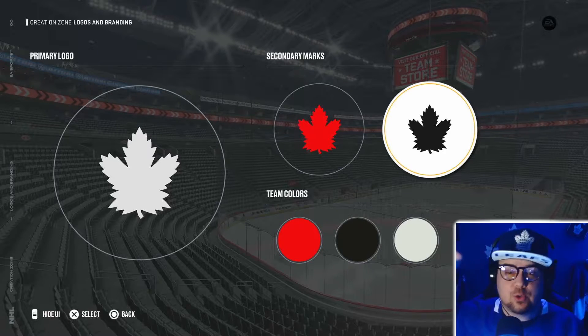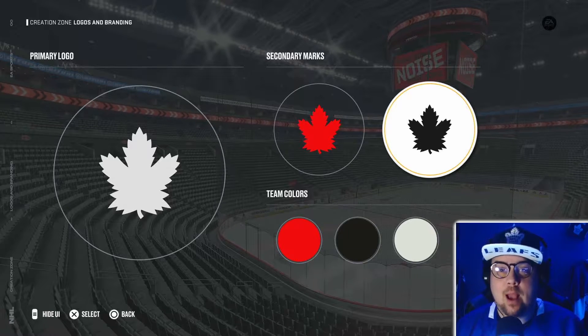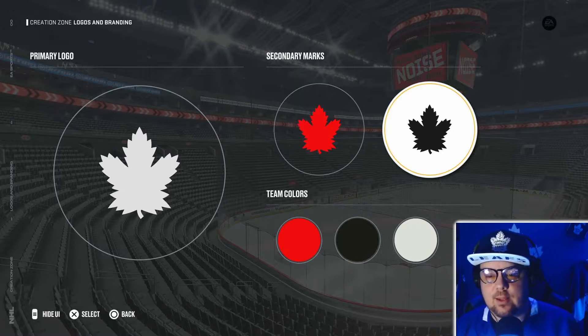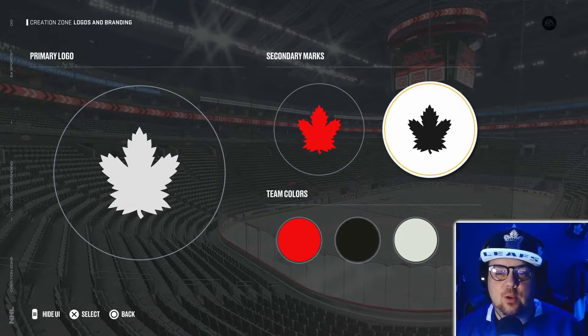It's the only maple leaf logo — sorry, other than the old Toronto Maple Leaf, and that one just doesn't look like a real maple leaf. So it's the one I was born cheering for, but this is clearly more like the actual maple leaf they would have on a Team Canada jersey. So we got the red, the black, and the white — black is included, we all know that's a well-known fact of Team Canada by now.